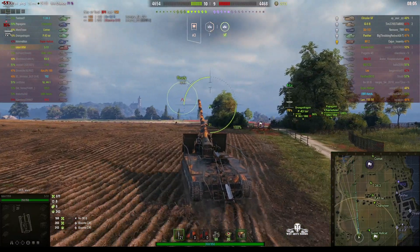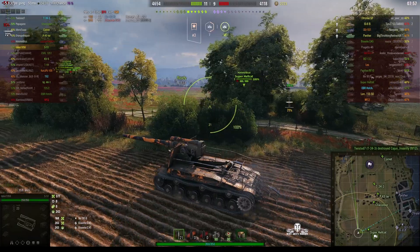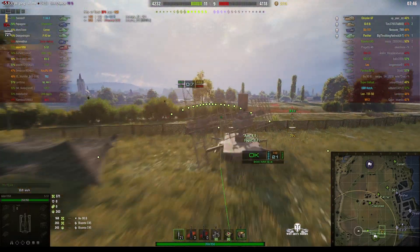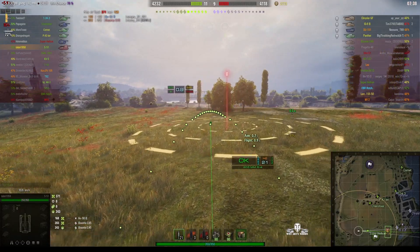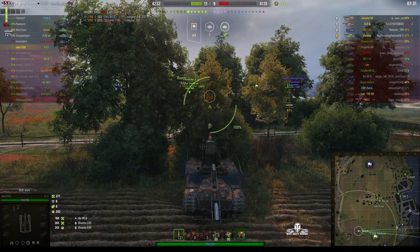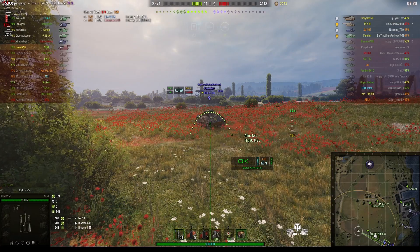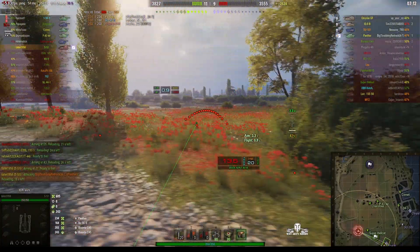It looks like Talon might be able to get behind cover if he can get behind these trees before the IS-6B turns up at the cap area, but I don't think he's going to be able to get much further away than this unless he backs up as he's going because the enemy is now really close. All he's got between him and the enemy is the Super Hellcat. His teammates are surrounding the area — there's still a two-tank difference and only four enemies left, but they're all down in this corner of the map. Talon dials in — rounds out, direct hit for 234, stunned. Looks like he fixed his tracks and pulled back quickly.